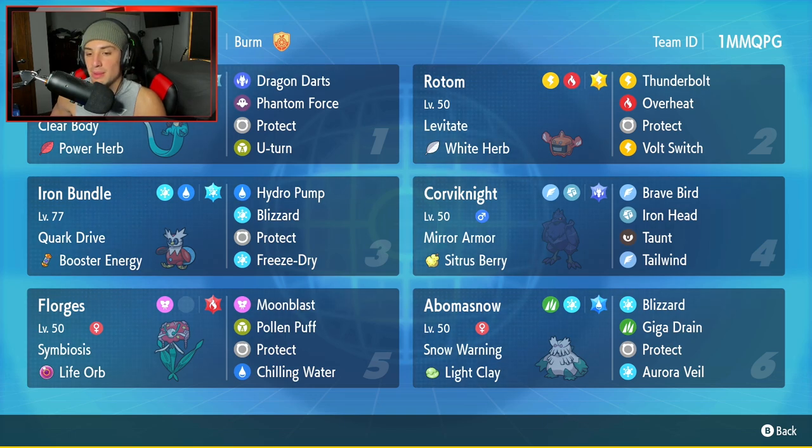The final Pokemon on today's team is Abomasnow. It's a great Pokemon to pair up with Iron Bundle, but it's also solid on its own because it controls weather with its ability and can set up Aurora Veil with a Light Clay as its item. Its other moves are Blizzard and Giga Drain for STAB, and Protect. If you want to rent this team, the rental code is in the top right-hand corner — let's get after it.